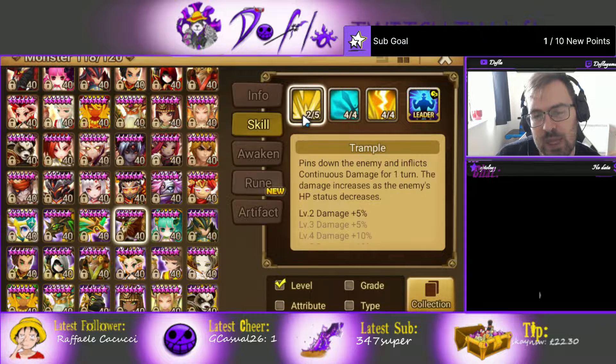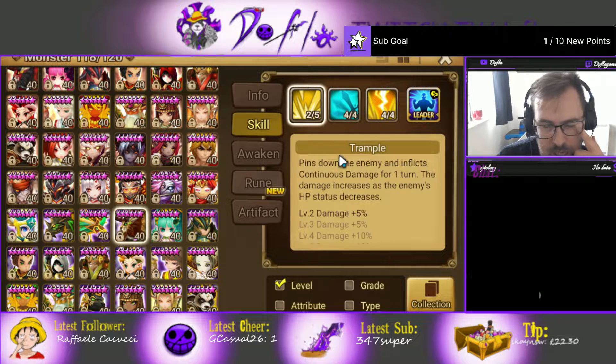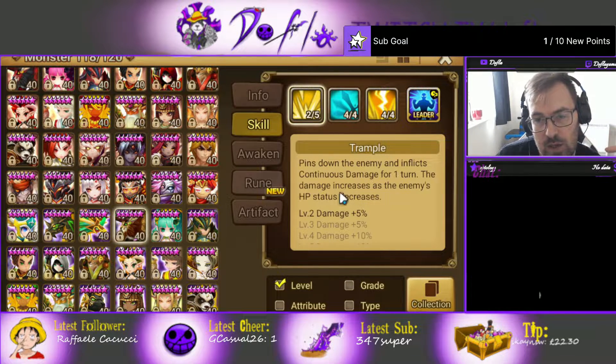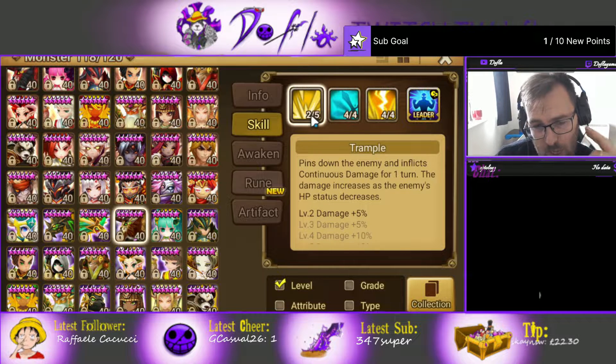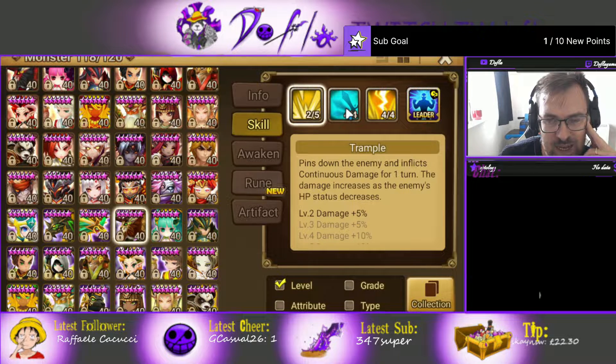Skill 1 does single target damage and can put a DOT on the opponent for one turn. Sometimes it's pretty clutch if there's a Julian on the other side — if there's a Triana DOT, it can kill the opponent without popping their passives. The damage also increases as the enemy's HP decreases, but that's not the main reason we're looking at Lagmaron.